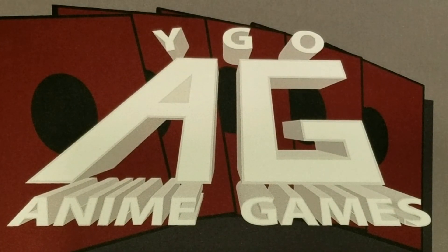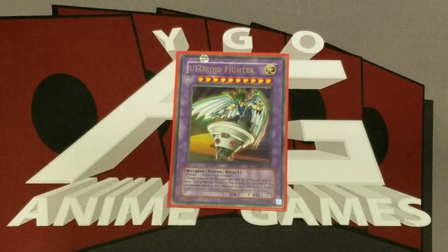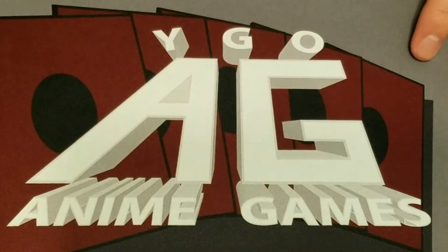Cyrus' last extra deck card is UFO Roid Fighter, also used in the duel against Jaden. We have it in his extra deck for tactical purposes so it could be used, but you're not really going to be bringing it out in the average duel. Its effect isn't that great — he just gets attack equal to the equipped monsters' attack. Not the best card, but we have it in there anyway.